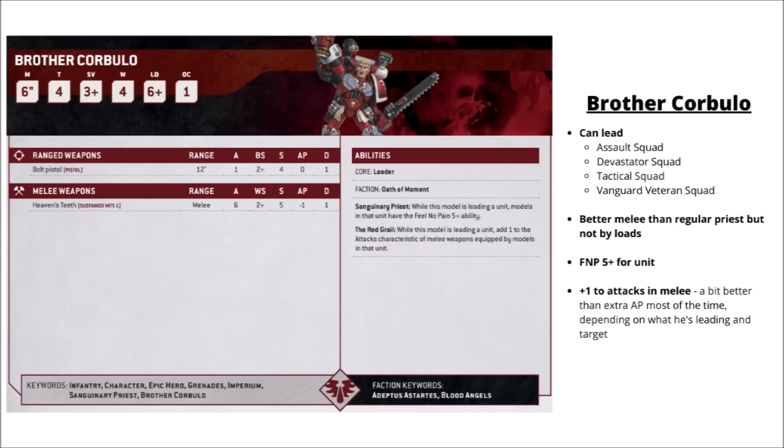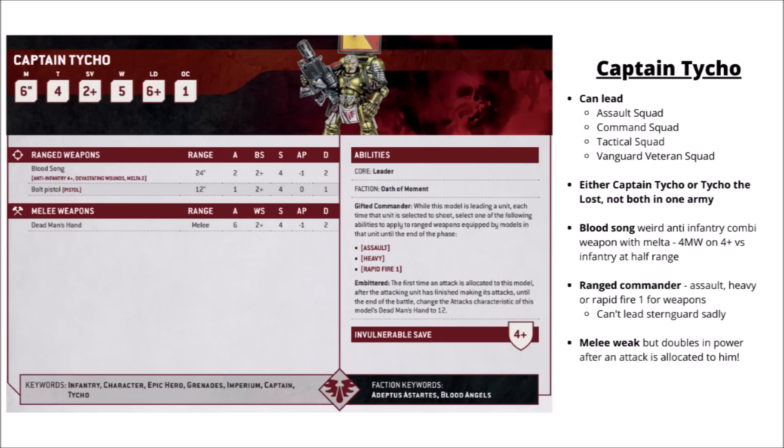Brother Corbulo is the named Sanguinary Priest. He again can join Devastator Squads as well as the other ones that Sanguinary Priests can. He's a tiny bit better in melee than regular Priests — Strength 5 and AP-1. He gives the unit the same 5+ Feel No Pain. His secondary buff trades extra AP for plus 1 attacks, which is likely to be a little bit better most of the time, though it depends on what he's leading and what their target is. If he costs around about the same as the Sanguinary Priest, could be a pretty interesting alternative. The Sanguinary Priest could be fairly interesting though for giving enhancements if you wanted to, either from the Gladius or the Sons of Sanguinius detachment.